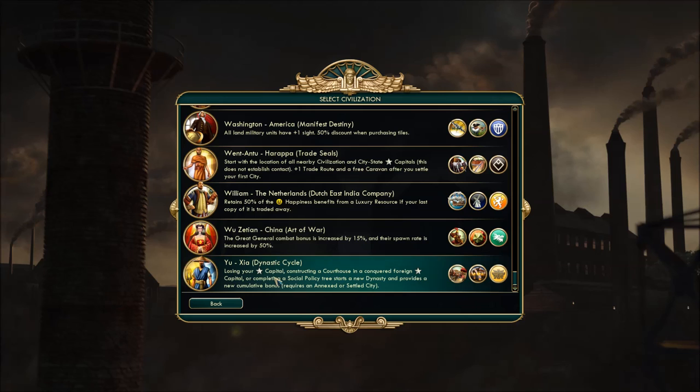Last but not least: Yu of the Xia Dynasty — a unique Chinese modded civ. Losing your capital, constructing a courthouse in a conquered foreign capital, or completing a social policy tree starts a new dynasty and provides a new cumulative bonus. If you've never tried this civ, it's very very cool. You basically go through a dynastic cycle every time you finish one of these events, and you gain a stacking bonus as the game goes on. Really a severe snowball effect if he gets a good start — it's gonna be tough to stop him.